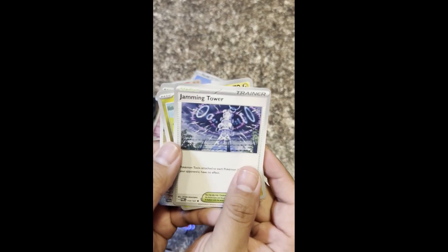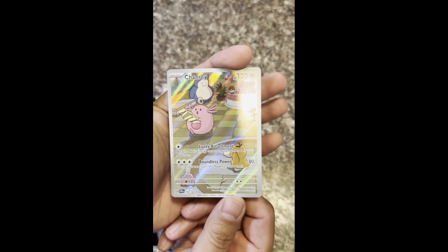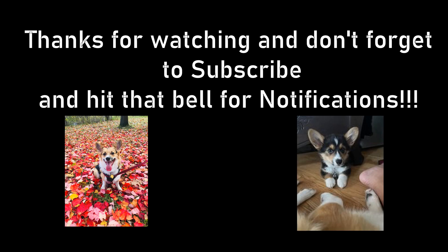We got Jamming Tower. We got our Tatsugiri. And for me, the hit of the six packs is this Chansey Illustration Rare. Hey, don't forget to like and subscribe. Thank you so much for watching. We'll see you next time. Take care. Bye-bye.